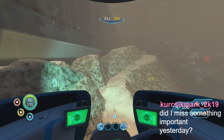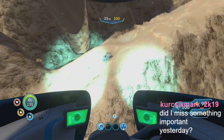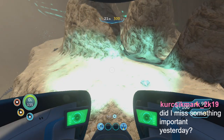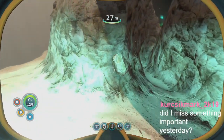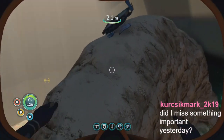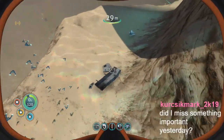The fireballs are kind of lobbed and I didn't like the way they worked. So I changed over to a sorcerer, and I think I like that one better, because the way the magic works is kind of like a magic missile — it's direct and it'll kind of follow the enemies depending on what they're doing.